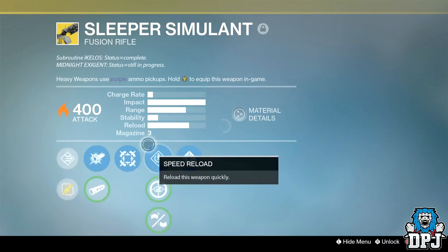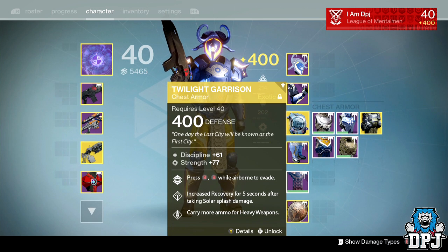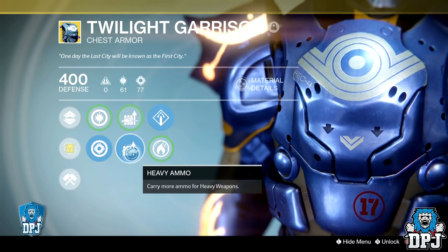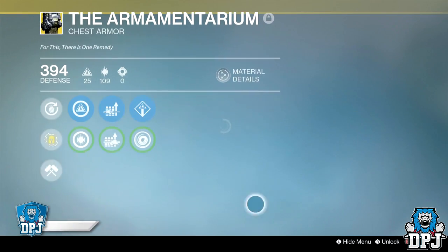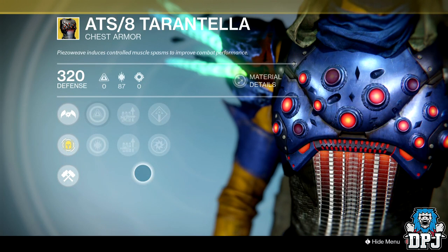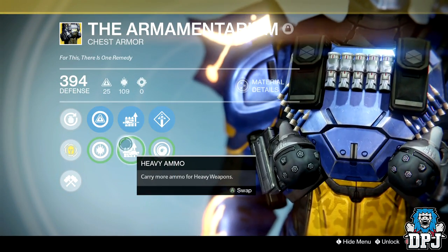The chest piece is the main piece of my kit for getting 12 shots with the Sleeper Simulant. You want the perk 'heavy ammo carries more ammo for heavy weapons' — that gives you 12 shots. There is an issue for Hunters: you do not get a year-two or year-three chest piece that gives extra heavy ammo. I don't know why Bungie left us Hunters out, but the only option is the year-one Lucky Raspberry, which is not great.